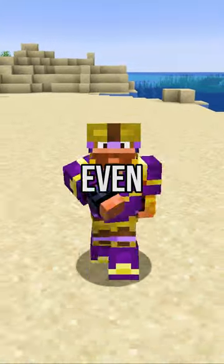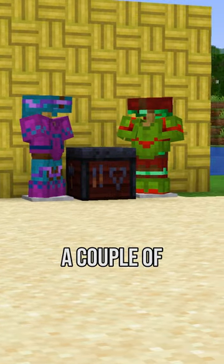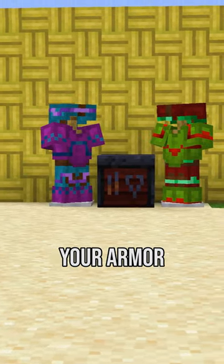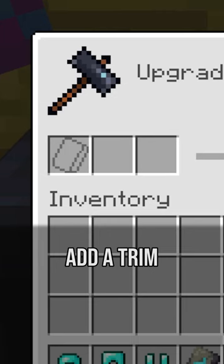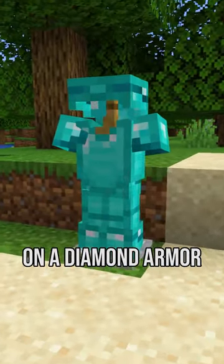Minecraft armor trim just got even better! In the latest snapshot 23W05A, a couple of changes were introduced that added way more ways to customize your armor. First, you can now add a trim of a material to the armor of the same material, like for example a diamond trim on a diamond armor.